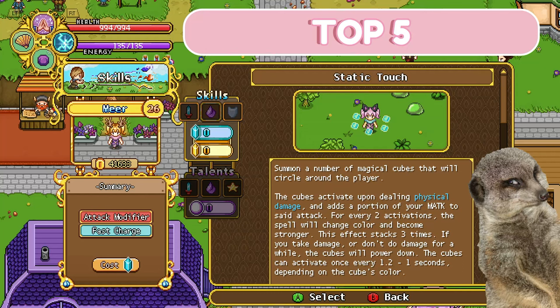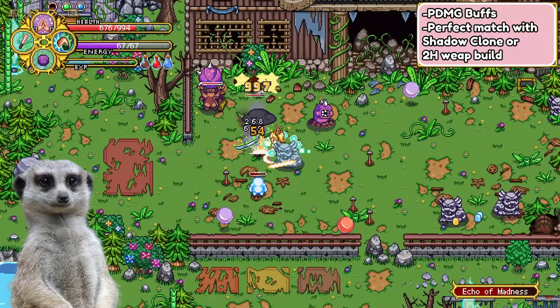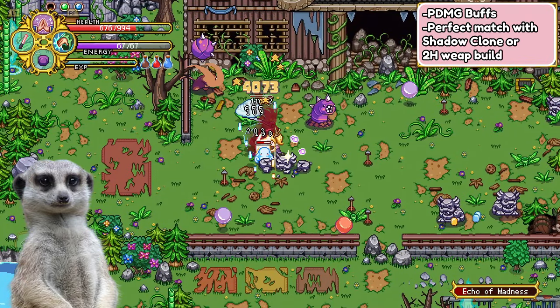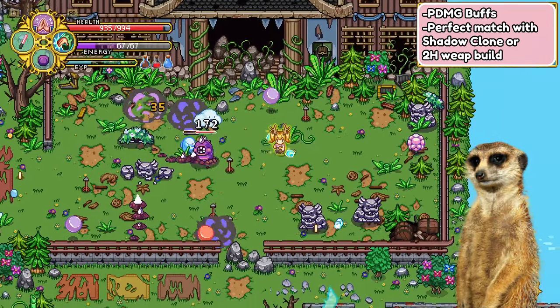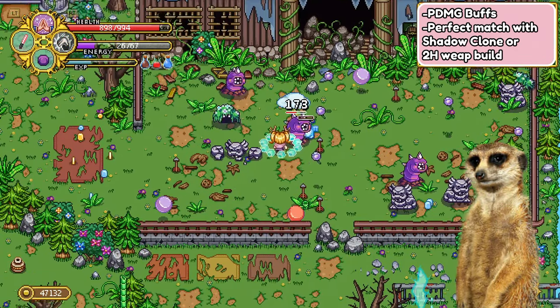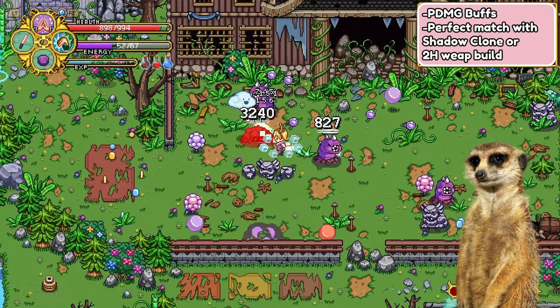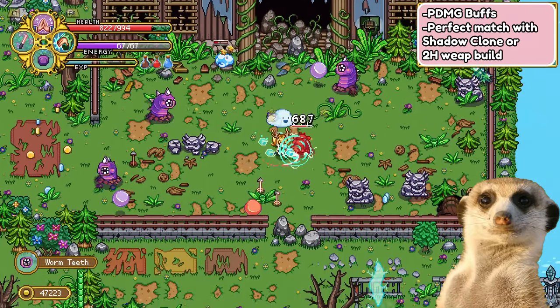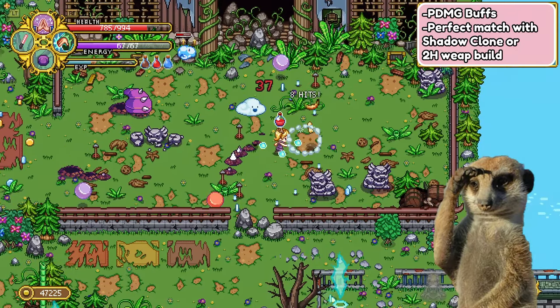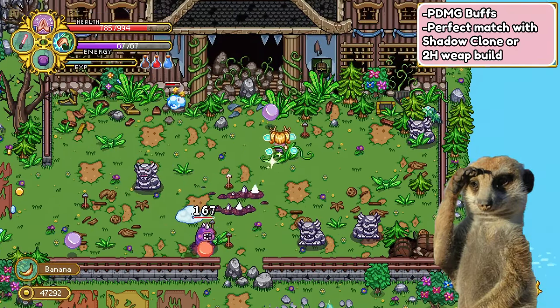Top 5. Now every physical DPS would really want this skill at level 10. Static Touch is actually a buff that grants hella insane attack increase, which also considers your base magic attack stat. So if you're using a two-handed weapon — as those usually give both physical and magic attack — then this one is mega perfect for your build, but it's also pretty good with one-handed builds too. You just wouldn't want this if you're a pure magic build though.